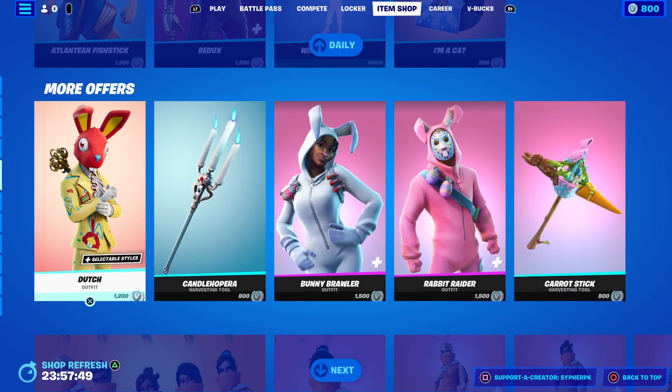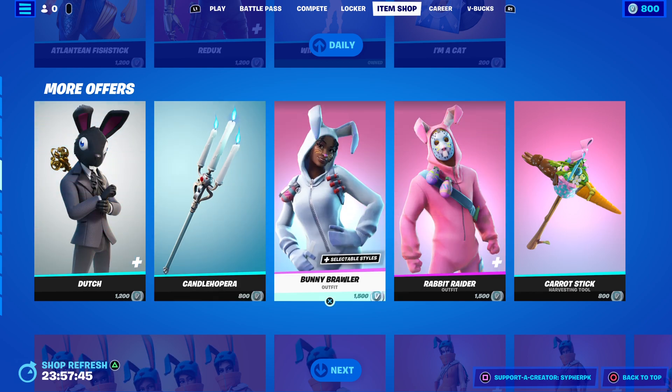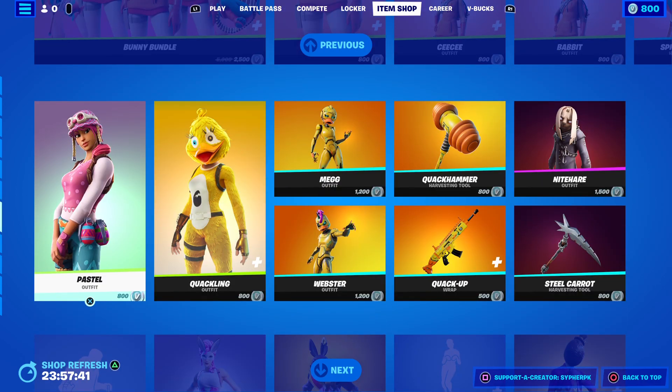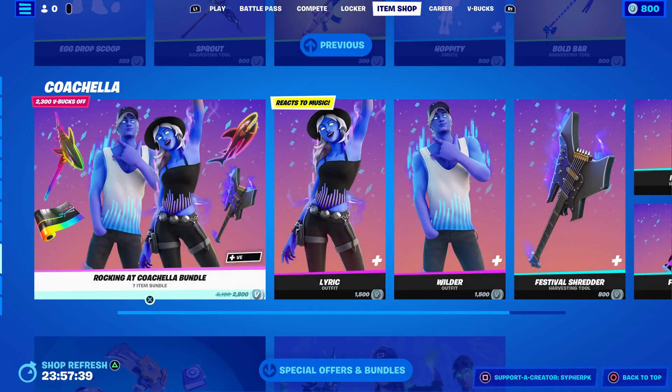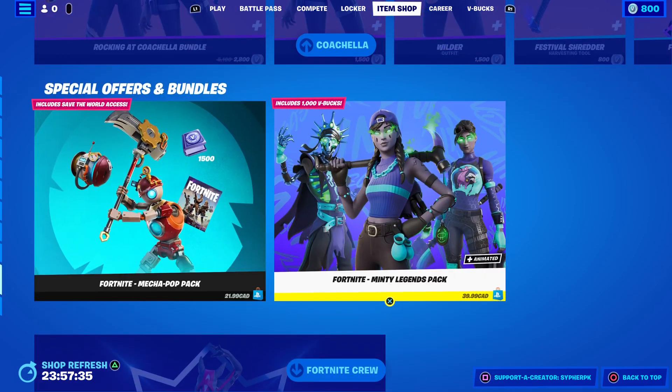Then we got the I'm a Cat. Then we got Duchess. Candle thing. We got all the Easter skins, more Easter skins, more Easter skins, and then Chunchella, and of course all the Paxings.